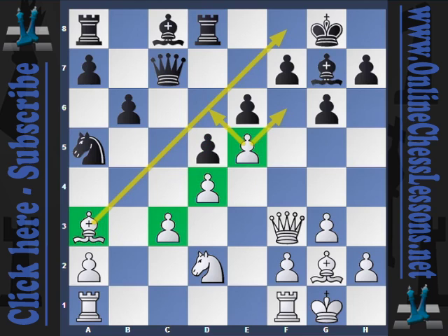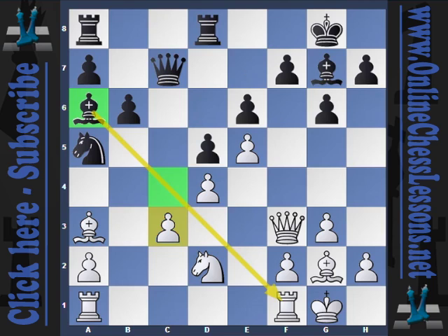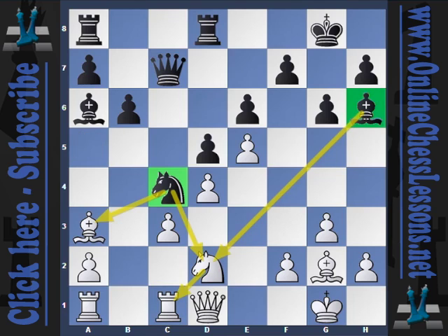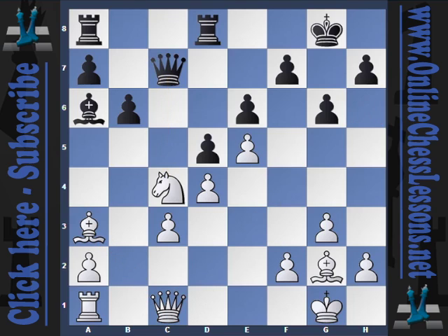And now e5. We can see white has the pawn chain from c3 to e5 and a beautiful diagonal. Bishop to a6 — black likewise has a nice diagonal from a6 to f1 — and now rook from f to e1. Note that rook from f to c1 might run into bishop h6, which is unpleasant, because after knight to c4, bishop takes, queen takes, bishop takes, white simply doesn't have enough for the exchange.